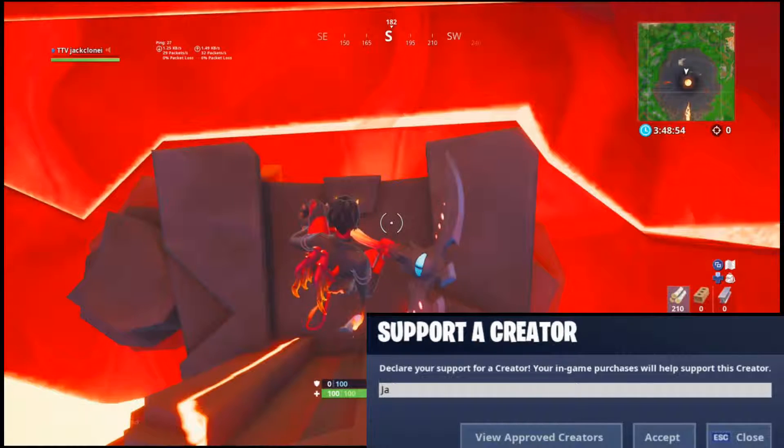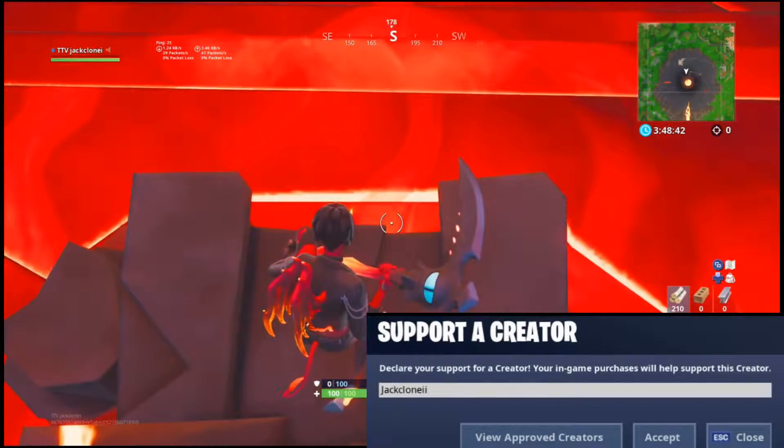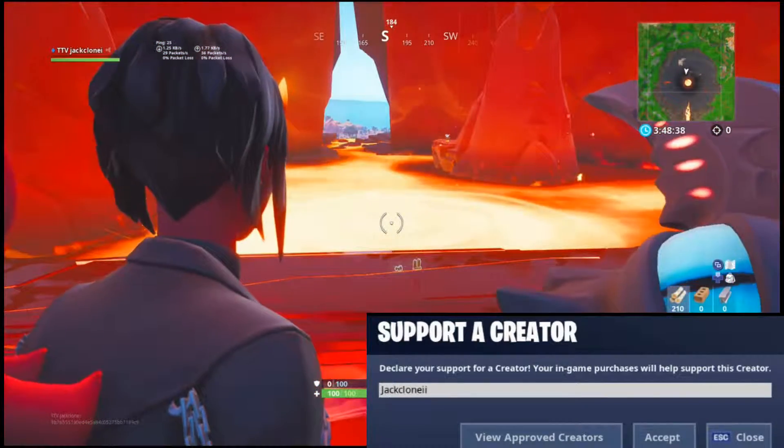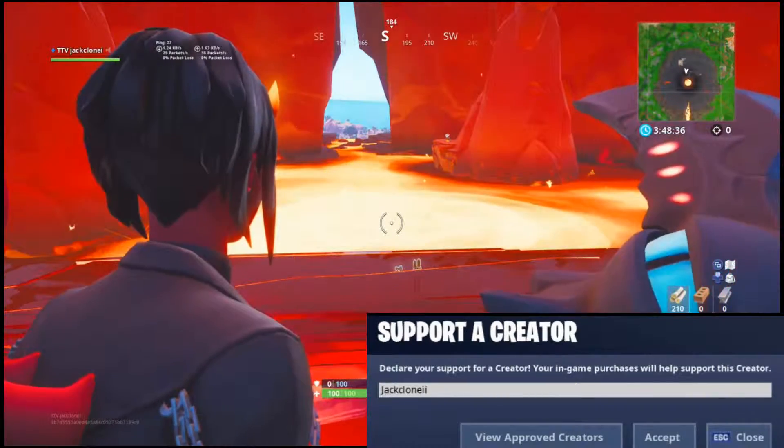Before we get into the video, for those of you that love JackClone as much as JackClone loves you, JackClone asked you to use his Supporter Creator Code in the item shop. I would greatly appreciate it. The creator code is JackCloneII — that is JackClone with two I's after it. Thank you in advance for using it. I love you all and let's get into the video.